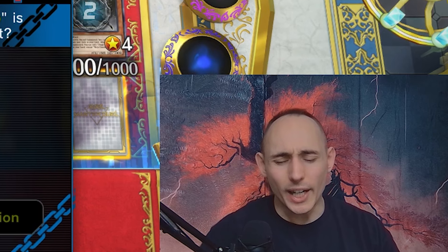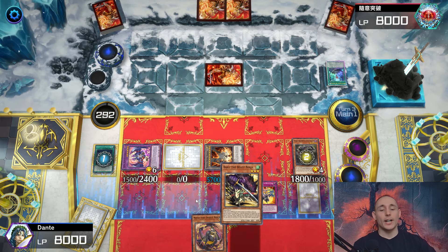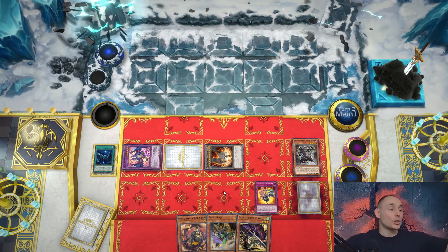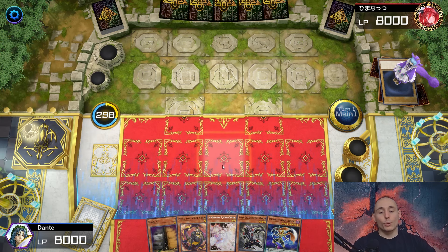Flipping Hanzo, activating its effect - we're making plays happen! Searching out Debacle which I can special summon for free, returning Green Ninja to hand. Going for Debacle, and he just scooped! I beat the best deck in Master Duel with Ninjas!